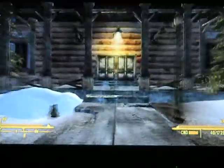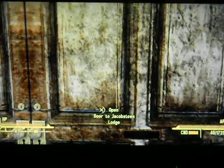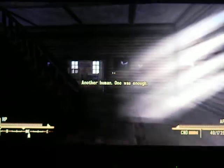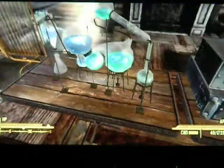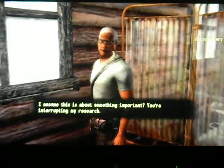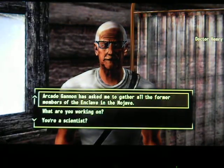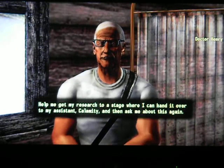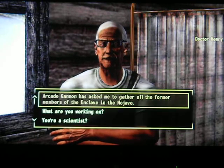We're here to recruit the fifth and final remnant. Arcade Ganon has asked me to gather all the former members of the Enclave - you must have something important in mind. Dr. Henry says he needs help getting his research to a stage where he can hand it over to his assistant Calamity. He's currently investigating the local Night Stalker and has gotten his hands on a working Stealth Boy Mark II prototype.